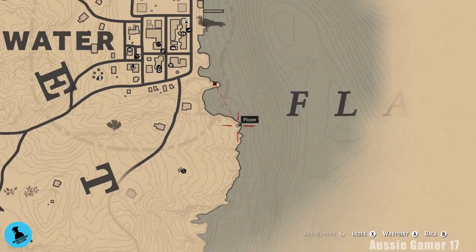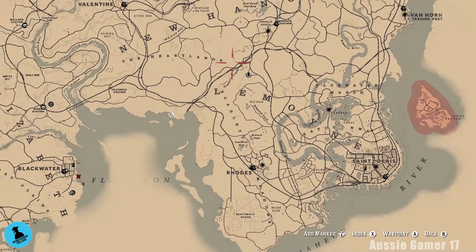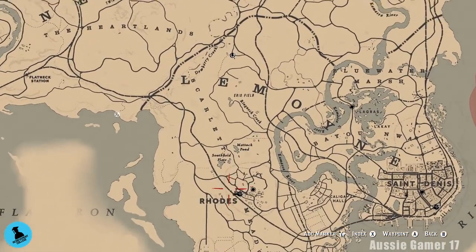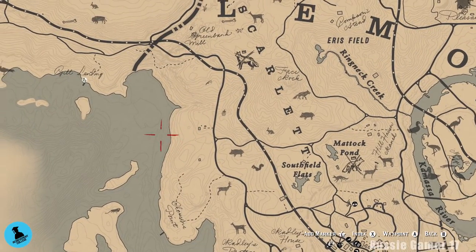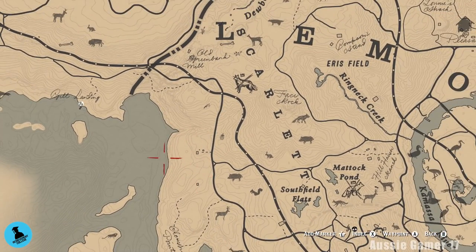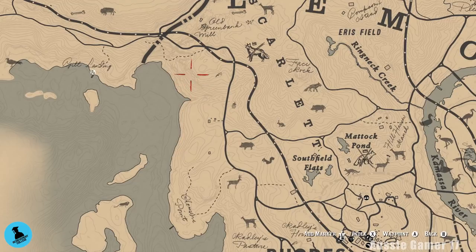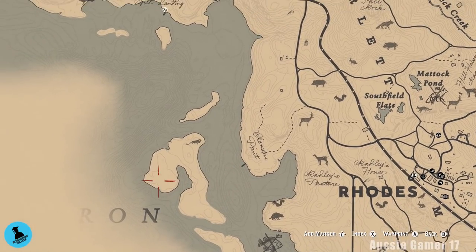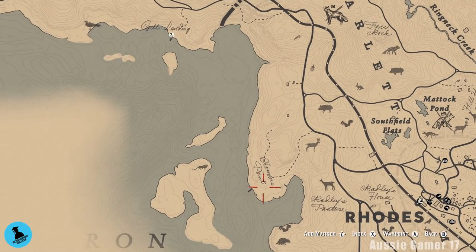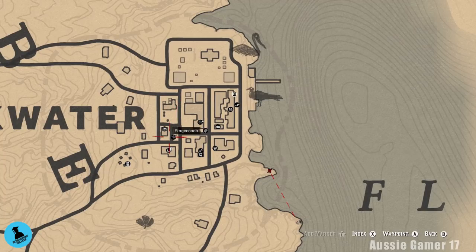Now we've got a bit of travel ahead. We're going to head back into Blackwater, make our way to Rhodes, then head up around here to fish near the horse fence area to get both types of fish we need. Hopefully we'll find a boat to get out to the island where we can find crabs. If we don't find crabs along the shoreline, the island is where they'll be.